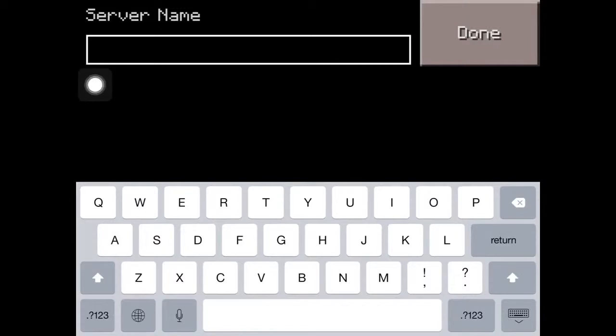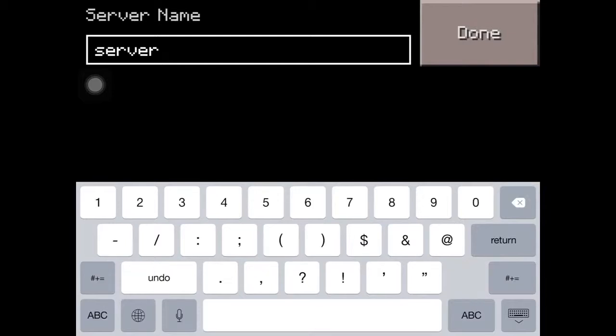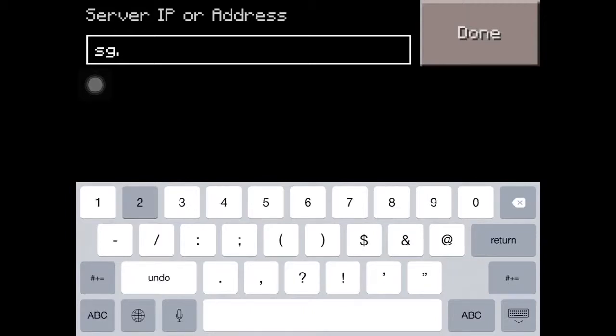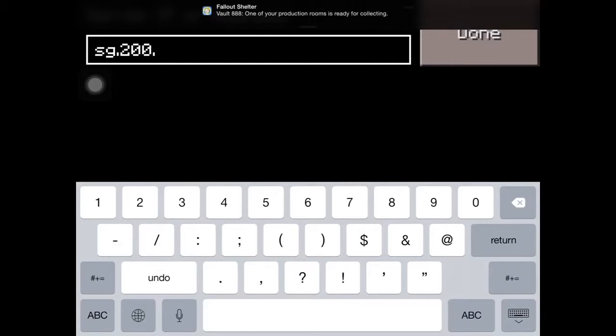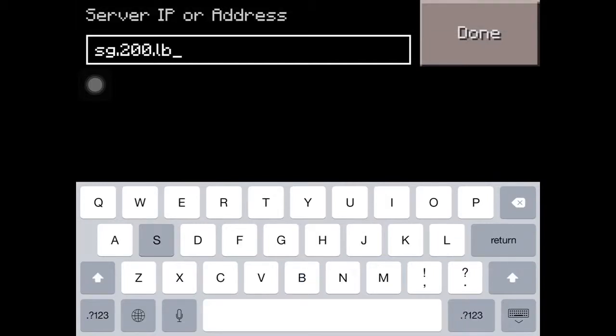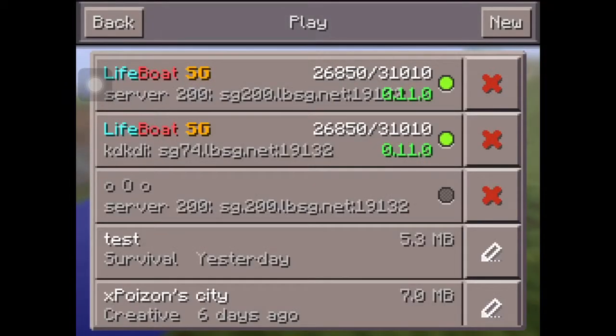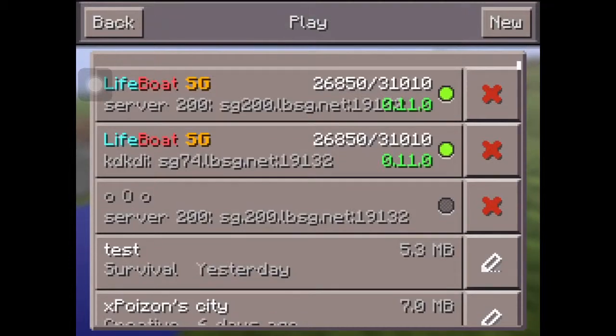We're gonna play on Server 200, which is a Lifeboat server that has Hunger Games, Sky Wars, Spleef, and more. I'm gonna call it Server 200 and the IP address will be sg.200... sorry, lbsg.net. You put that in, the port stays the same, press Add Server and then you will have it.